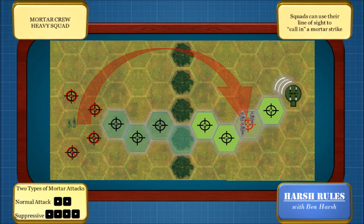In this example, the mortar crew's line of sight is blocked by a tree line. However, the cool thing about mortars is that line of sight can be provided via radio from another squad that has line of sight to the enemy. The squad can basically radio in the coordinates and the mortar crew can fire and hit the target. And that's exactly what we have here in this example.